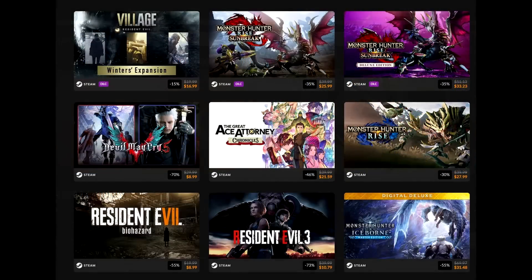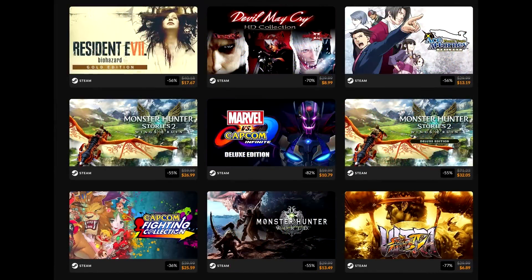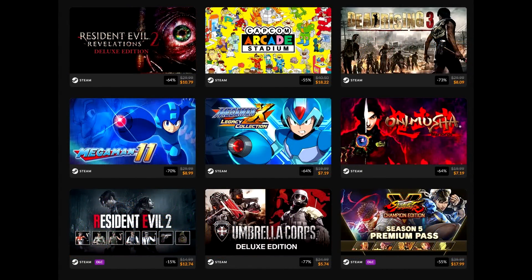On the Capcom publisher sale side, DMC5 with Virgil is $9 — nuts for that deal, that's a great deal. Monster Hunter Rise Sunbreak expansion is $26. Resident Evil Village Winters Expansion is $17, 15% off, just came out. Resident Evil 7 is $9, not a bad deal. RE3 is $10.79 and RE2 is $10.79 — that's a banger of a deal.